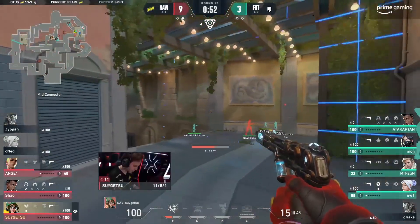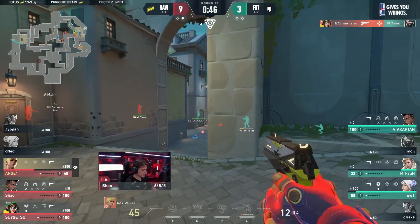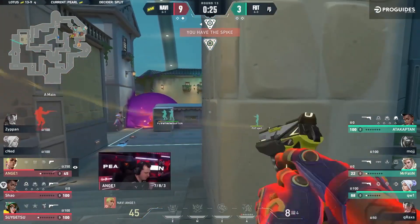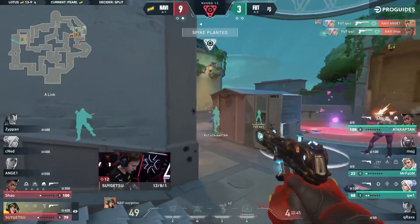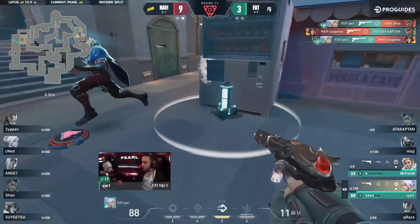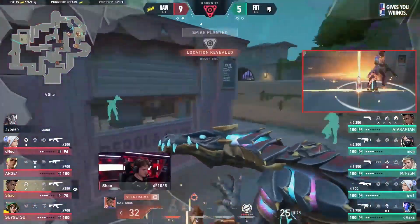Check out Sugetsu coming in for the backstab straight onto Moj — the timing there. They gambled two players on the lurk, but it means the spike is isolated in site because the initial hit didn't work out. But what else can they do? They've got 30 seconds to play with — they're going to try and make a plant happen. Spike goes down, but Kiwi finds two for himself. Make it a third — finds yet another 4K. Not bad play coming out there. But really it's all about the plant that has gone down.